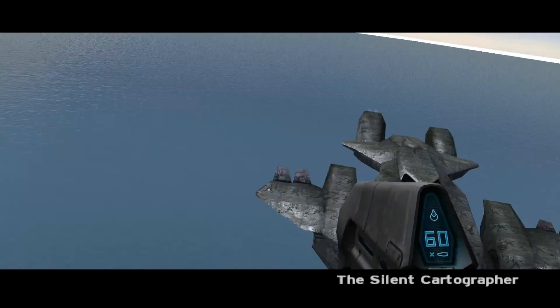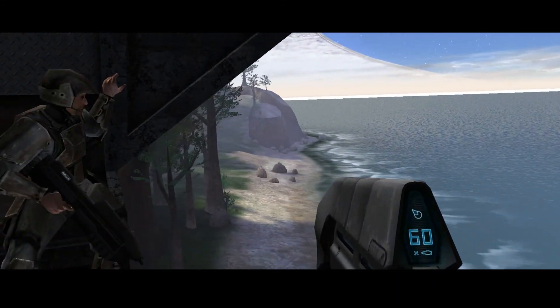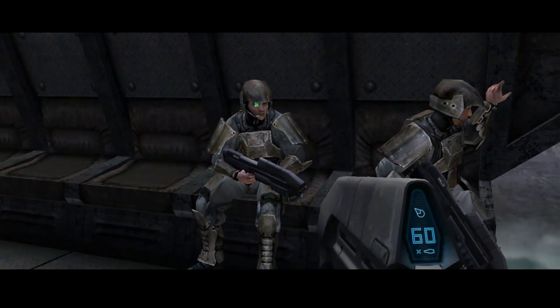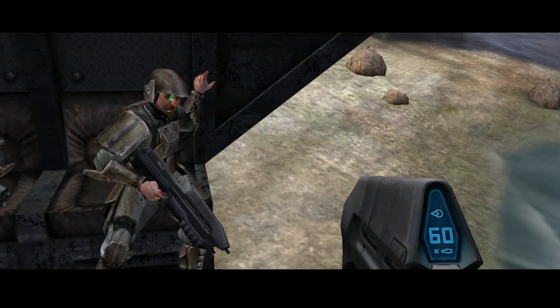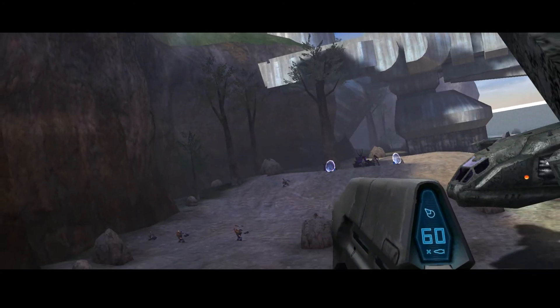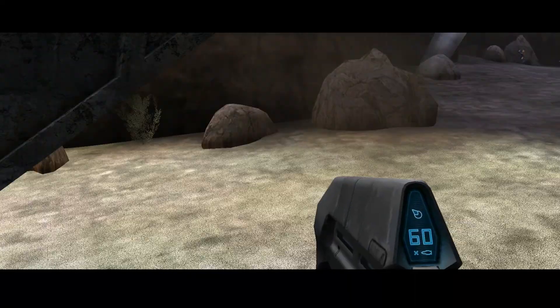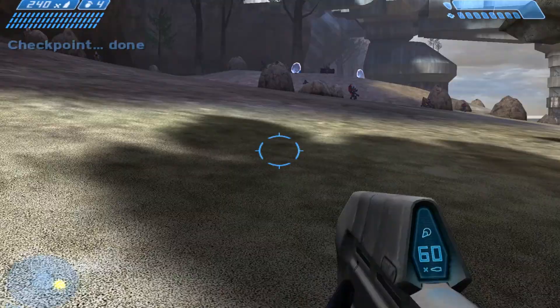The Covenant believe that what they call the silent cartographer is somewhere under this island. The cartographer is a map room that will lead us to Halo's control center. The island has multiple structures and installations, one of them contains the map room. We're approaching the LZ, it's gonna be hot. Too bad they don't make the newer Halo games for PC — I'd like to try them in Wine.